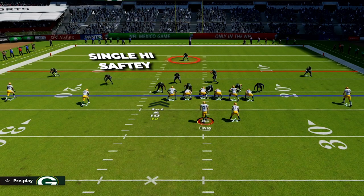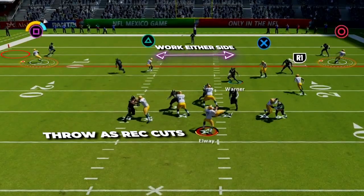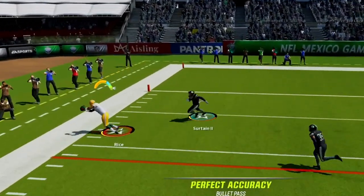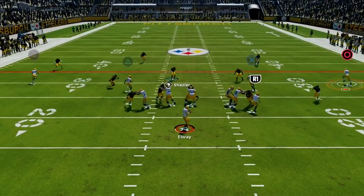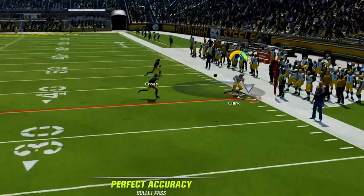First, check the safety. If we have single high, look to the sideline with the deep out routes — as soon as they cut towards the sideline, release the ball and pass lead away from the corner who will be breaking down for really nice gains. You can work either side of the field with these deep outs. In Cover 3, the flat defender will get caught inside and won't break out until your receiver breaks, so it can be pitch and catch for easy throws along the sideline.